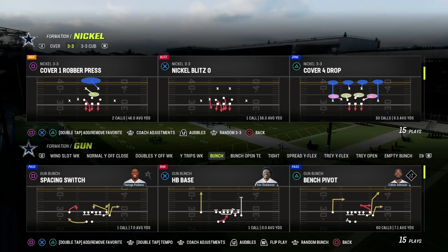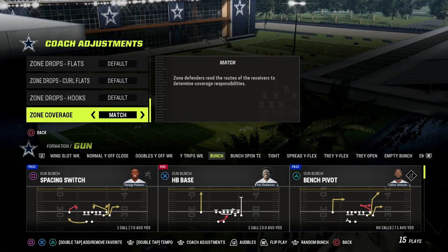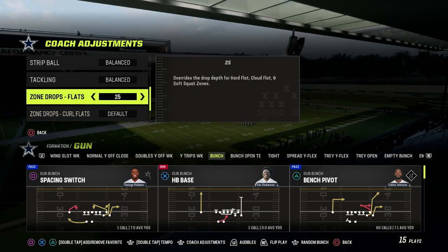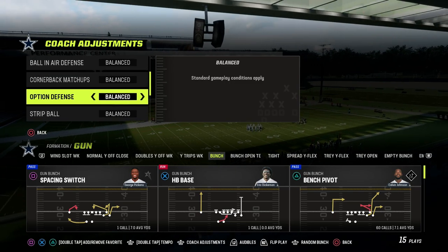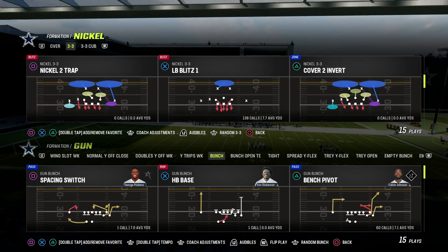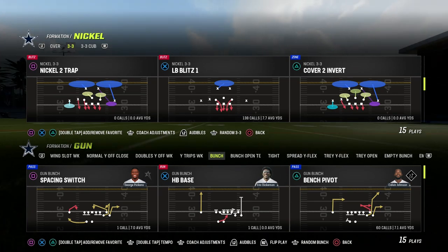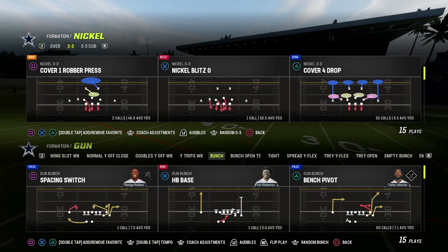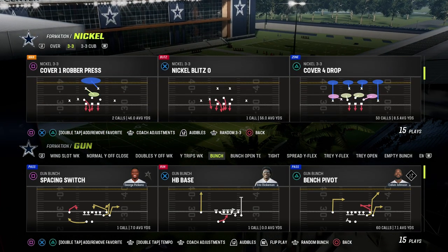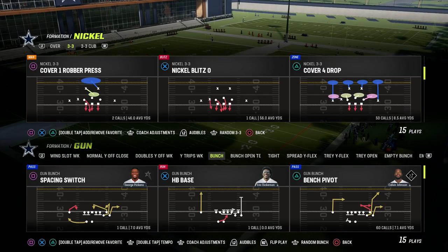What we're going to do with this is actually very interesting. We're going to put our zone coverage on Match — that is really important — and then we're going to put our flats on 25. That's pretty much the setup. We'll be utilizing Cover 1 Robber Press. You could also use Nickel Blitz LB Blitz Zero, but I personally prefer Cover 1 Robber Press — that's what I've been using and what I'm going to recommend.